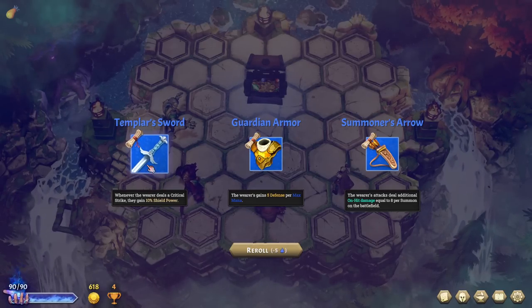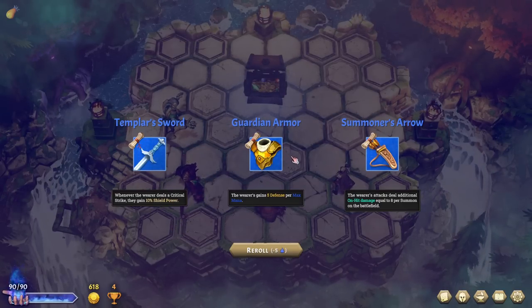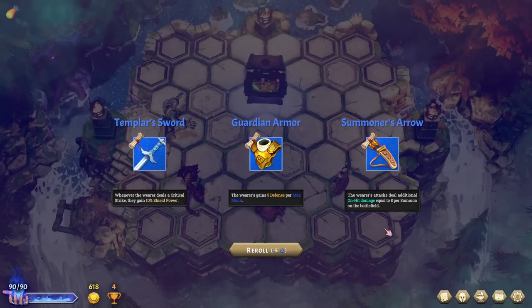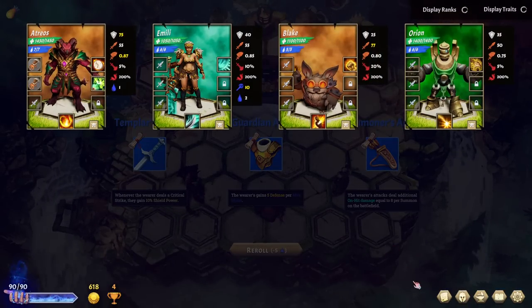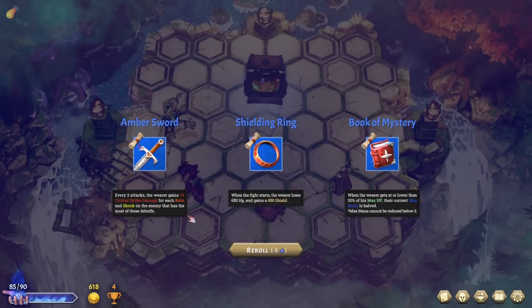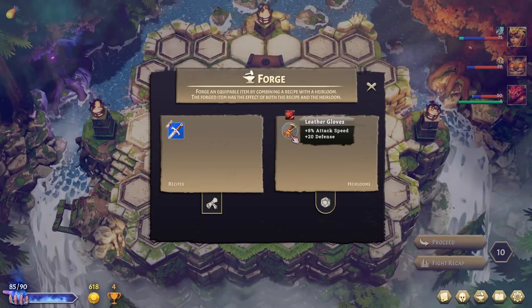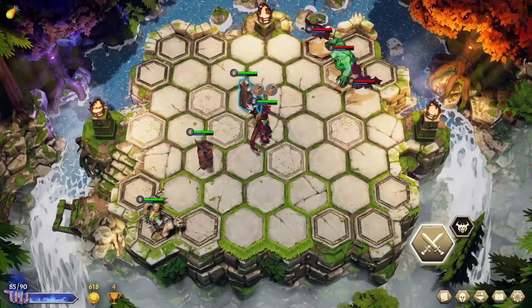Now we get an item — or at the very least, a blueprint. This is something we can combine with our items to make a fancy new item. The options are: wearer gains five defense per max mana; wearer's attacks deal additional on-hit damage equal to 8 per summon on the battlefield; and whenever the wearer crits, they gain 10% shield power. I'm not super excited about any of these, so I'll re-roll. Every two attacks, the wearer gains 1% critical strike damage for every burn and shock on the target — that sounds really good. I might want to save it for an item that's going on my DPS.